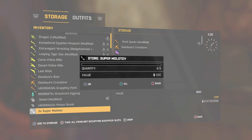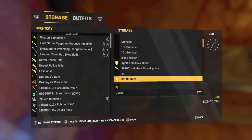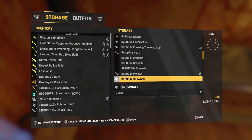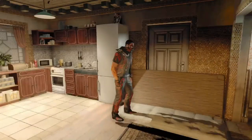What we're going to do is stash them in storage so I can duplicate it. You guys can actually duplicate whatever you want from inside the inventory as well — you just have to take it out of storage to do it. Right now I've got my friend, living legend, you guys may know him as Scotty.